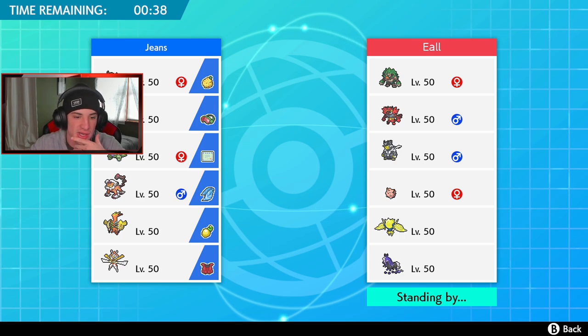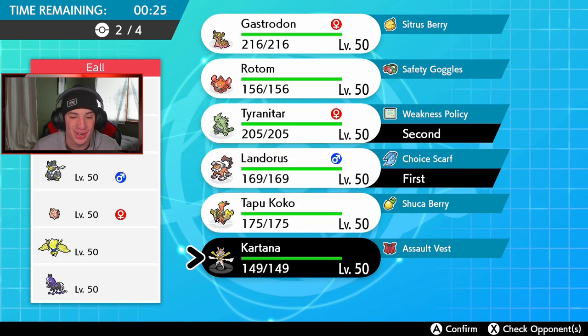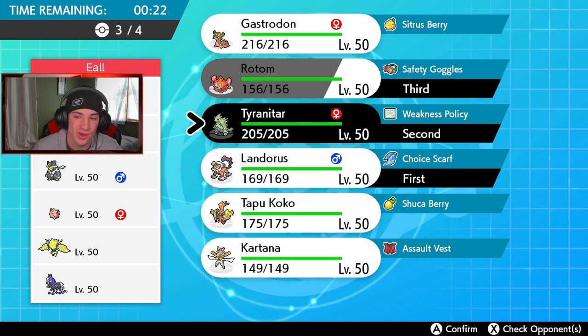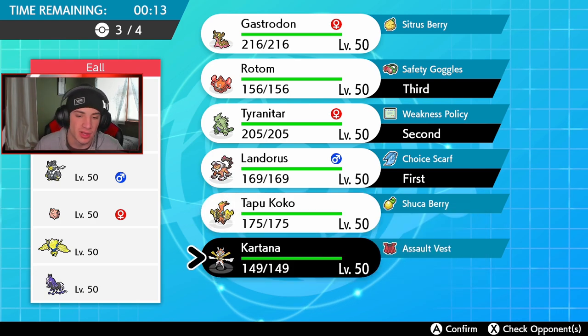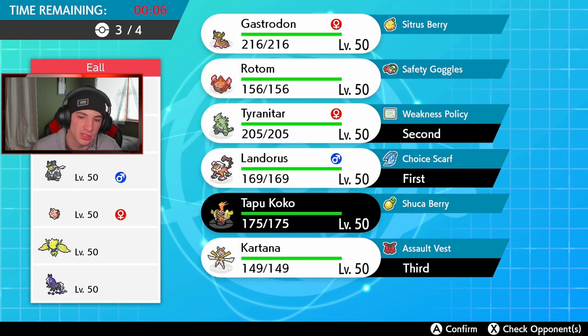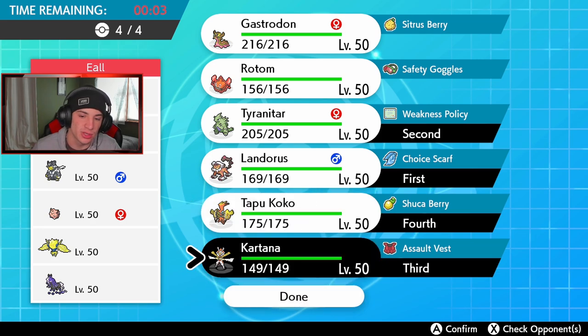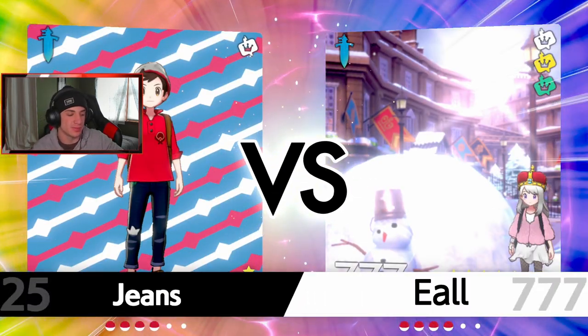Rotom-Heat is going in. Basically the same team as last battle — gotta bring T-Tar. I might lead T-Tar. He has Intimidate so I want Intimidate as well. I'm thinking Kartana instead of Tapu Koko — Kartana over Koko? Or maybe I drop Rotom since Electric doesn't do much here. I think we'll be good without Rotom-Heat because Koko is super fast and absolutely dumps on Urshifu with a four-times super effective hit.